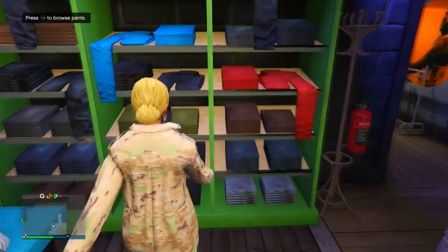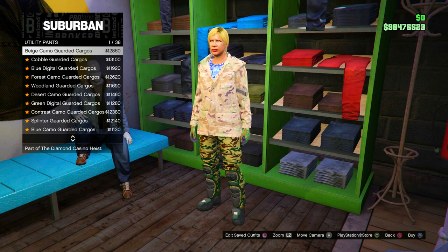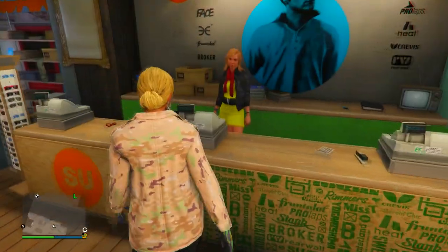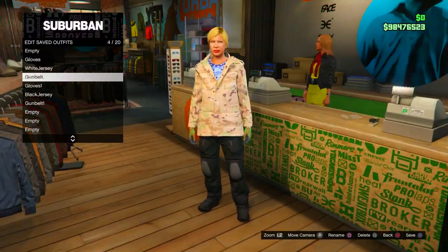Moving on, go to the pants section, go to utility pants, and put the same utility pants on again. From there, save this as an outfit — this is the Tron top, part one.